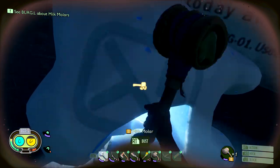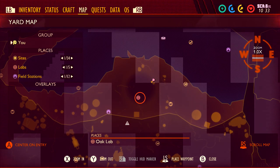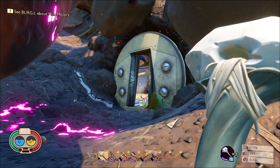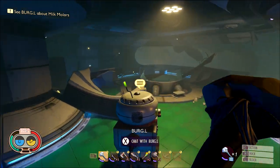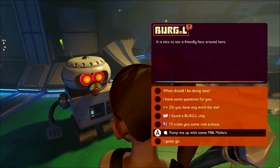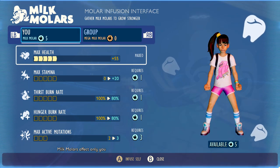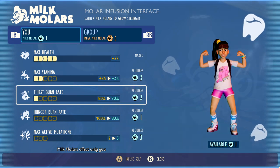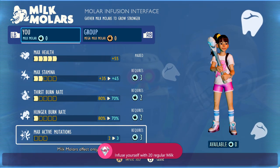Keep in mind the achievement will not unlock once you pick up the last molar. You actually have to cash them in for them to count. To cash them in, bring them back to the oak lab and bring them to Burgle — again, watch out for that infected wolf spider. Talk to Burgle, tell him about the milk molars, pick 'Pump Me Up with some milk molars,' and apply the stats accordingly. Spend all 20 — it doesn't matter what you spend them on as long as you use all of them. Once you have your 20th upgrade spent, you should get the achievement. That's going to be 450 gamer score, and that's all there is to it.